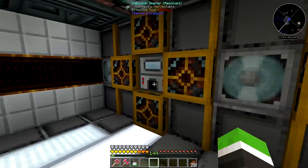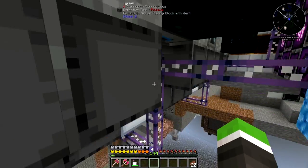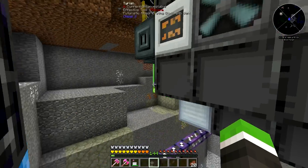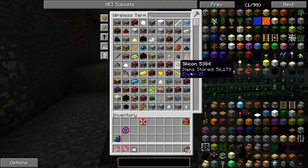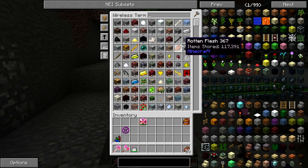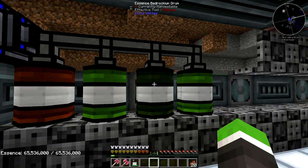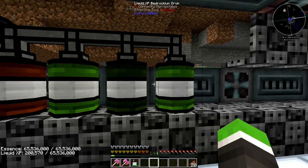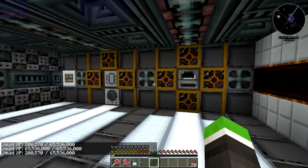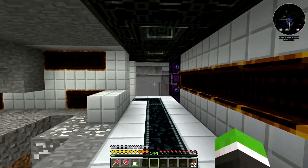Here we've got a room with the old Thermal Expansion machines. They're kind of hard to hook into your system — it's done with import buses and interfaces. I'm processing uranium because when you process it, it makes helium dust that you can smelt into ingots. I've also been collecting some liquids — we've got a full bedrockium drum of essence and a lot of liquid XP.